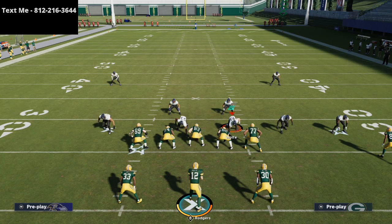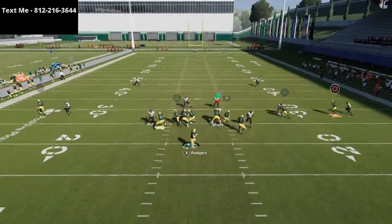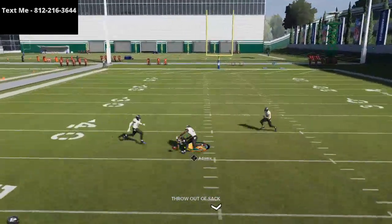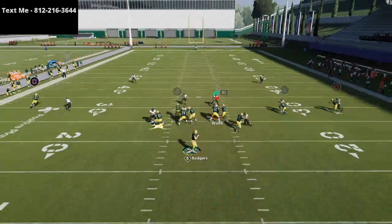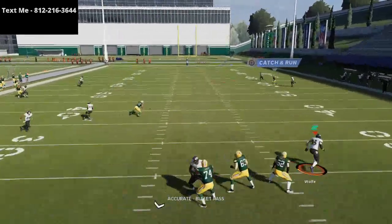If you haven't already picked up the Arizona Cardinals offensive ebook, these are the type of plays — route killers and man to man beaters — that you'll get access to in there. You can pick it up — it's my Madden 21 Competitors Guide, linked in the description of today's video. Thank you so much for watching and we will see you on stream tonight.